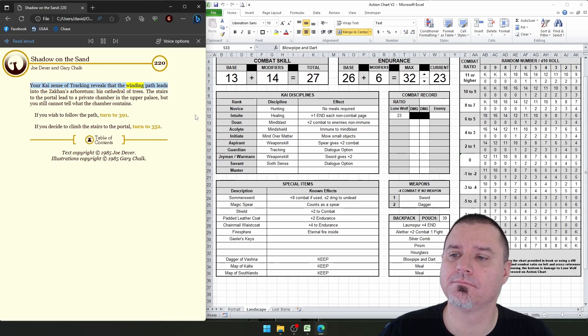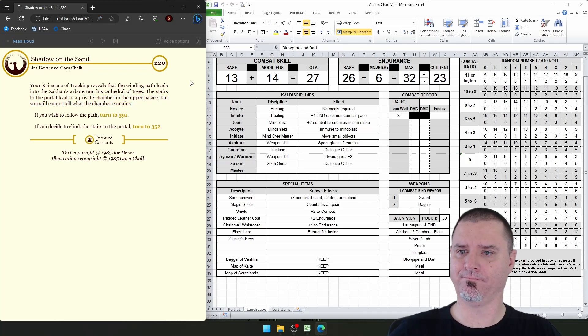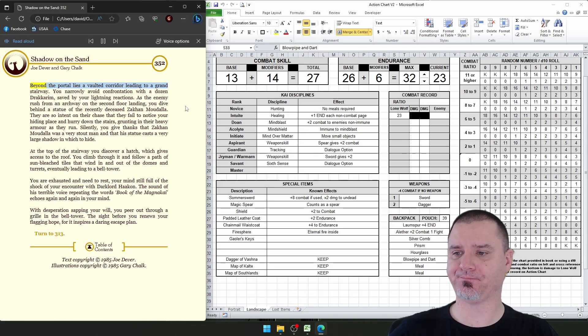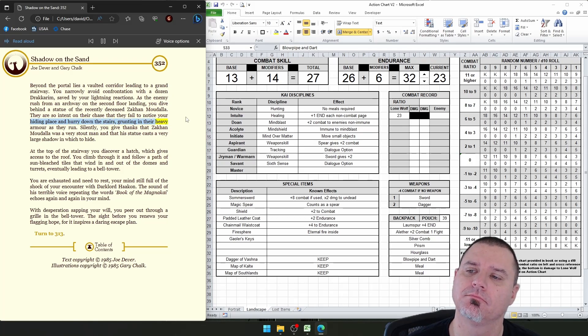Your Kai sense of tracking reveals that the winding path leads into the Zakon's Arboretum — his Cathedral of Trees. The stairs to the portal lead to a private chamber in the upper palace, but we can't tell what the chamber contains. We were already in the Arboretum before, so we don't want to go that way. Beyond the portal lies a vaulted corridor leading to a grand stairway. You narrowly avoid confrontation with a dozen Dracrim, saved by your lightning reactions. As the enemy rush from an archway on the second floor landing, you dive behind a statue of the recently deceased Zakhan Madala. They're so intent on their chase that they fail to notice your hiding place. You give thanks that Zakhan Madala was a very stout man and his statue casts a very large shadow.